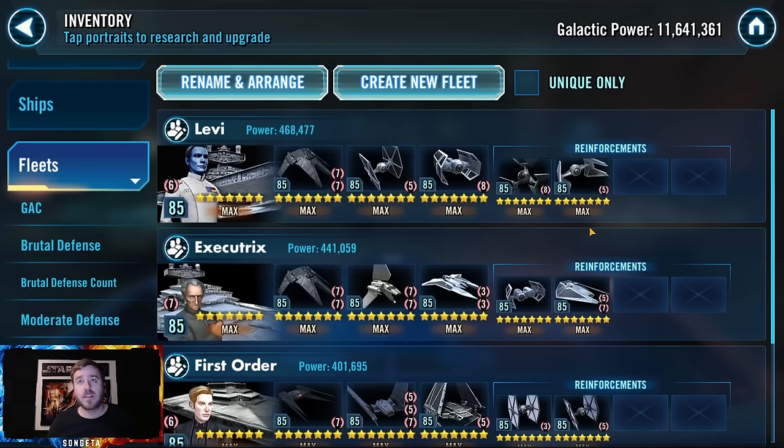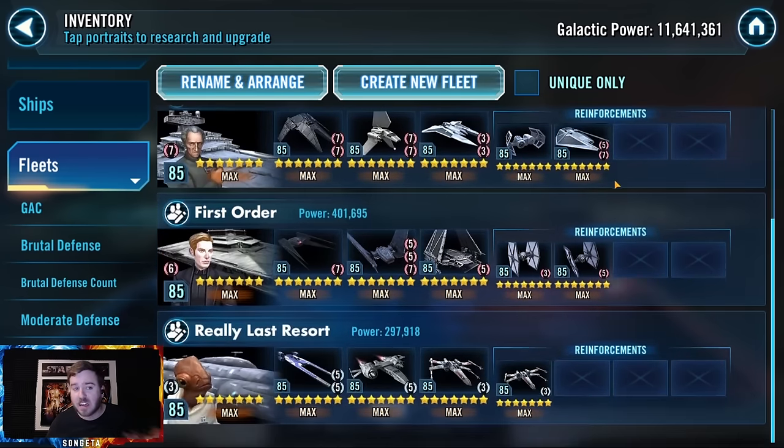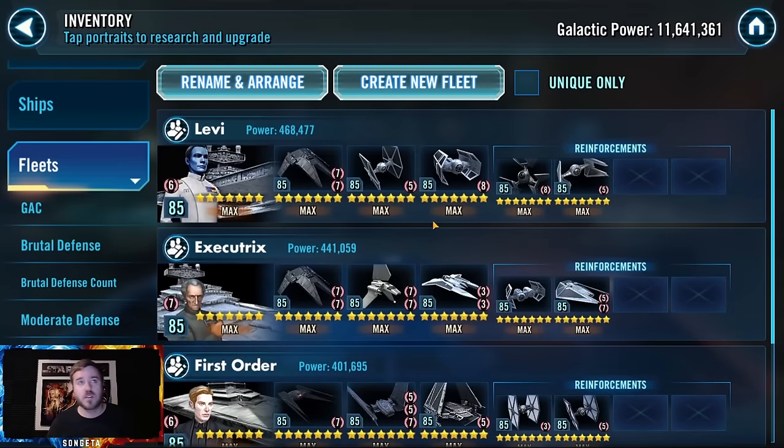I'm going to talk about offensive fleets, defensive fleets, and flex fleets. Offensive fleets means it's either indispensable on offense or basically a liability on defense. The only fleet fitting the first category is Chimera. Chimera is absolutely necessary in endgame to take on offense, unless you're taking tons of meta fleets, because it can counter the Leviathan — barely anything can. It's like that or a mirror — and it can counter Executor, which is still one of the top defensive fleets in the game.